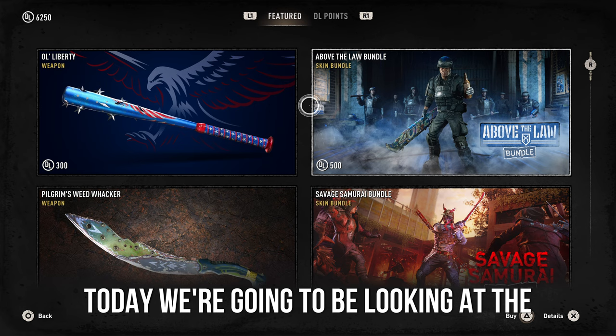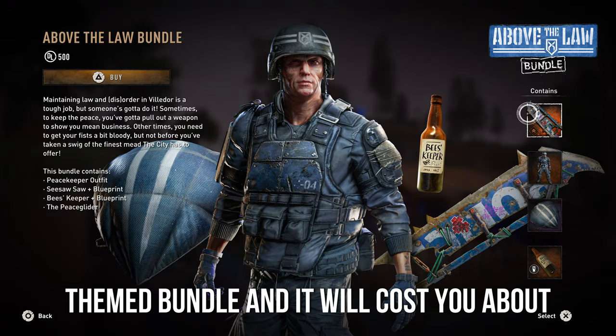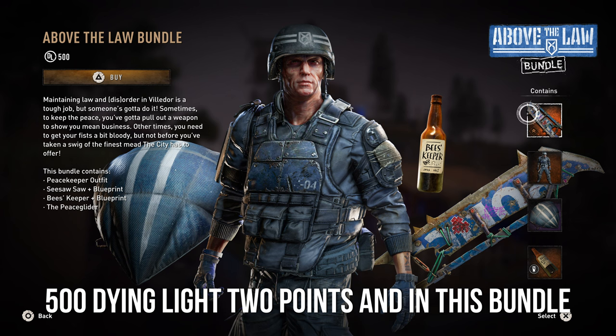Today we're gonna be looking at the Above-the-Law bundle. This is a Peacekeeper-themed bundle and it will cost you about 500 Dying Light 2 points. And in this bundle we will get: